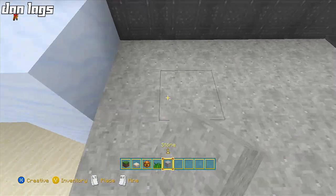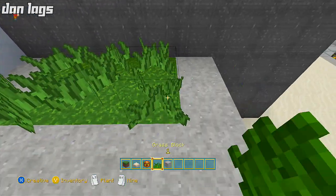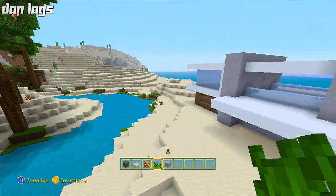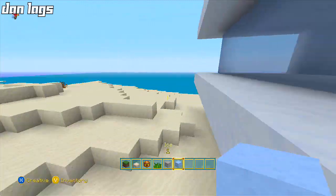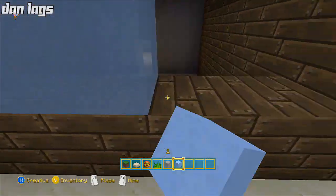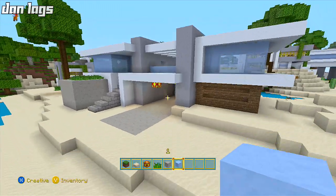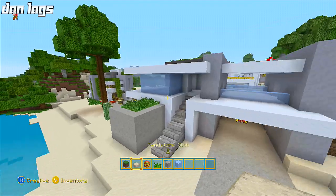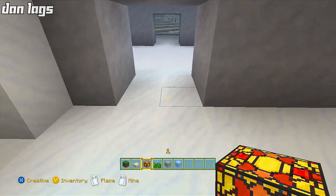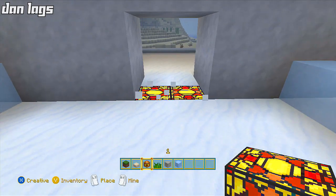That's pretty much it in terms of what we want to do. The other thing is just replacing a lining here with some ice — just want to place a lining of ice right there as a window for that room. The only other thing to do is add some lighting. Really the only place you can put lighting is in the entrances to the doorways, because it's kind of hard to place it anywhere else without things melting.